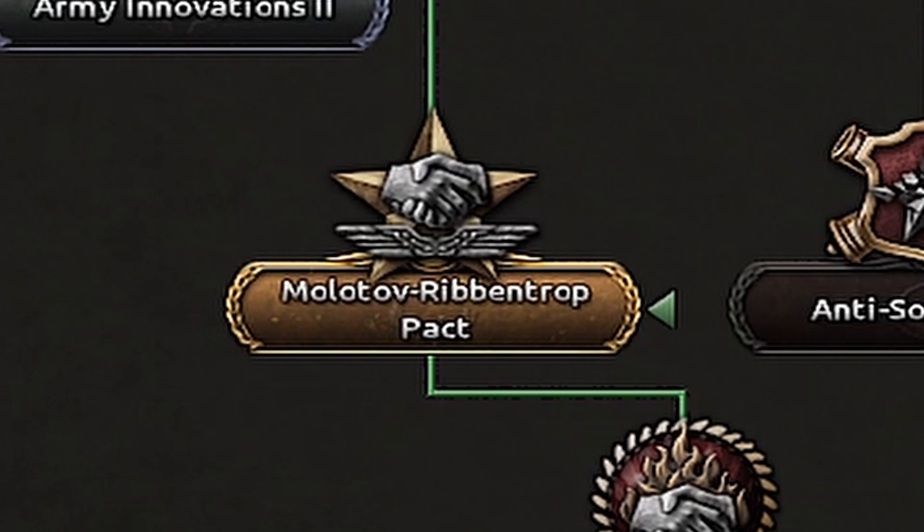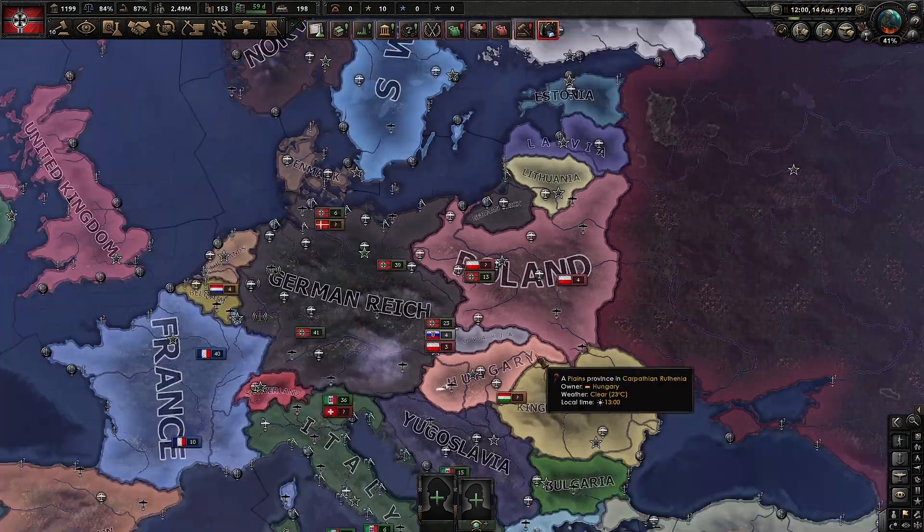First of all, we need to do the Molotov-Ribbentrop Pact, and the Soviets, of course, have to accept it.